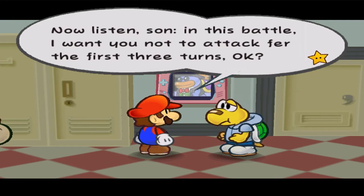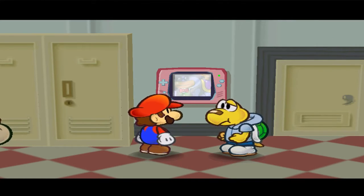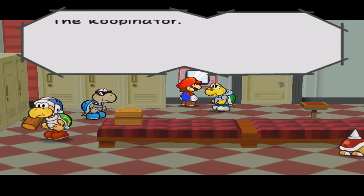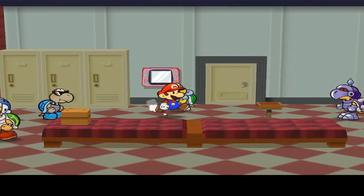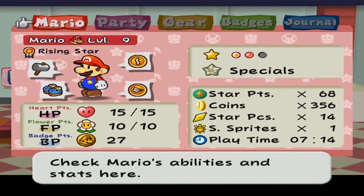The next one is going to be The Koopinator — Ranked One. The condition: don't attack for the first three turns. Yeah, yeah — make him sweat or whatever. So, don't attack in the first three turns; I guess that counts special moves. Next time on Let's Play Paper Mario: The Thousand-Year Door. Goodbye.